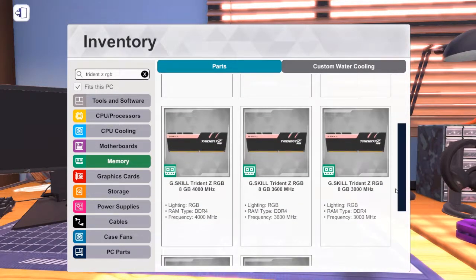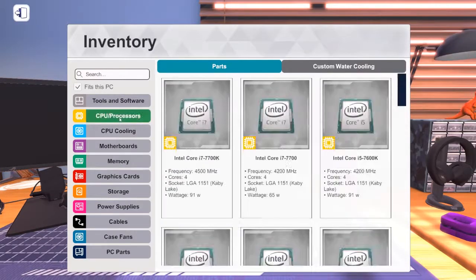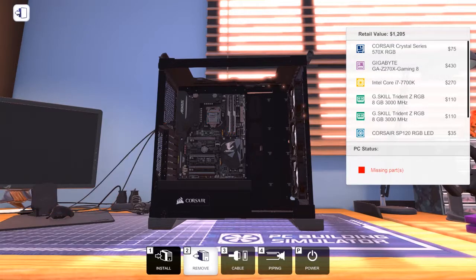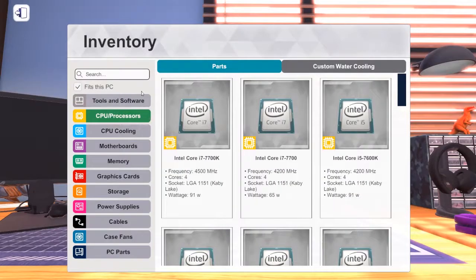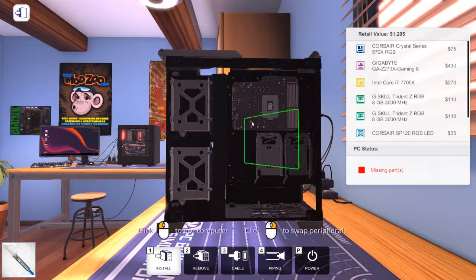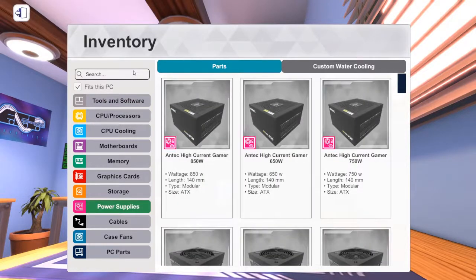We'll use an 8 gig kit of the 3000 MHz Trident Z RGB, which is fine for an Intel Kaby Lake platform. Our processor will be the i7 7700K. We're doing a semi-water cooled build using an AIO cooler — this is the first one in the series. One of the future builds, maybe even the Coffee Lake one, will have a full custom water cooling loop. Let's throw on some thermal paste and then install the power supply.